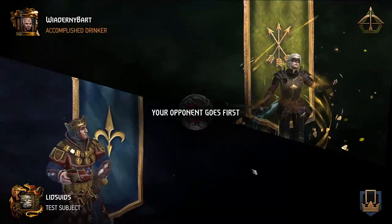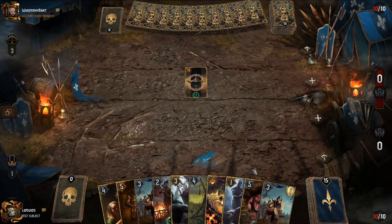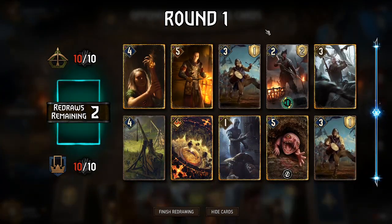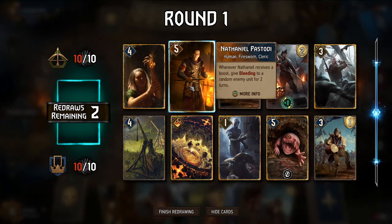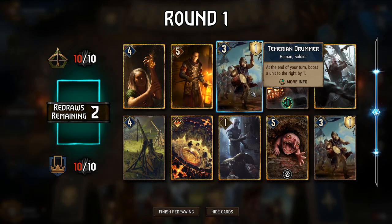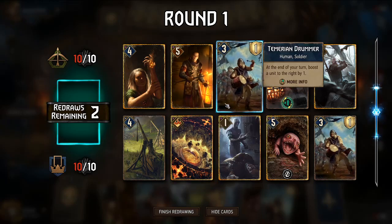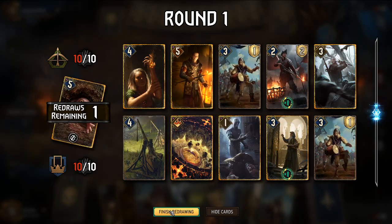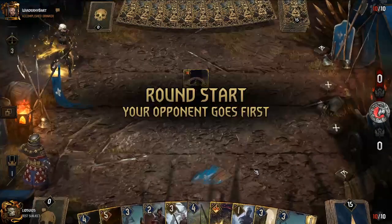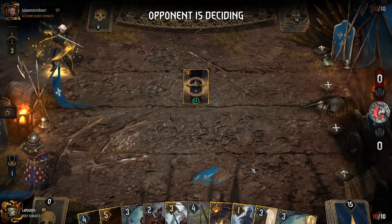Our next opponent is Scoia'tel. They can have a lot of purification, which means they might remove much of our resilience — a concern. Our hand has a lot of boosters: Anna Stranger, Temerian Drummer, Nathaniel Pastodi as a target who deals damage when boosted. We have more boosters than targets. We might get rid of a Temerian Drummer or the Botchling, since Botchling doesn't benefit from switching to Lubberkin form. Corvo is a big pickup here.